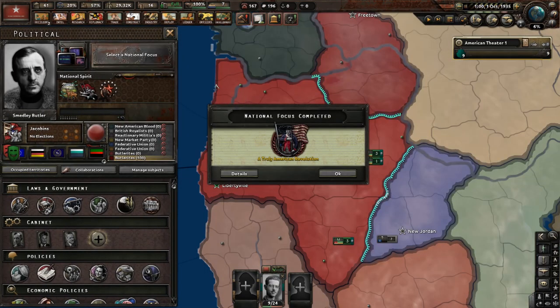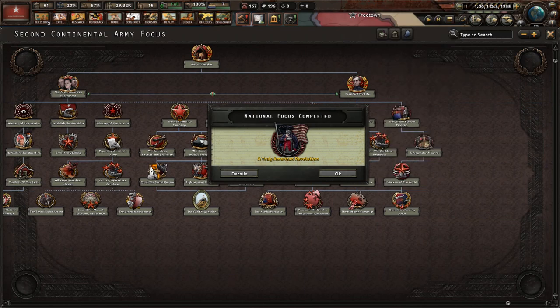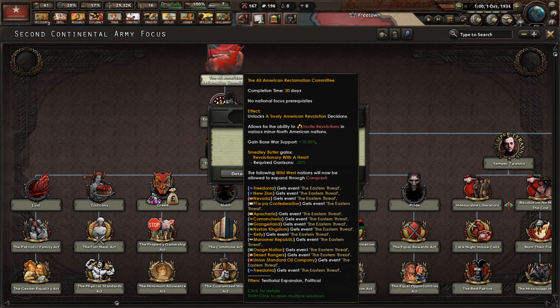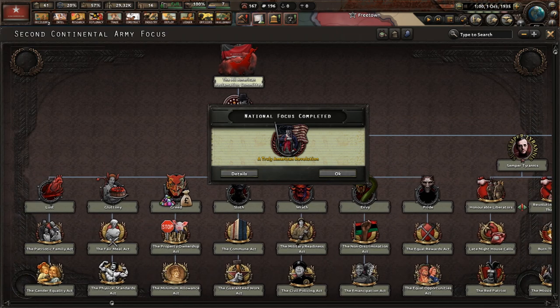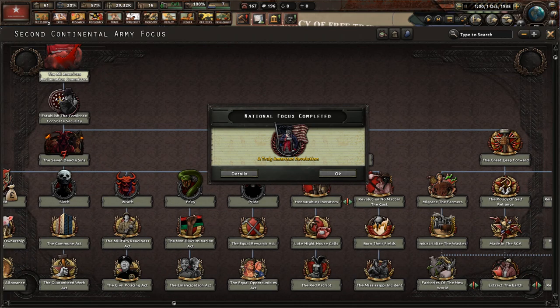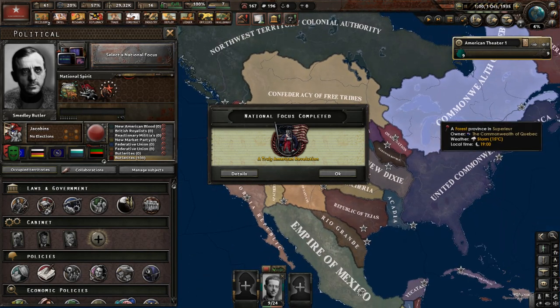With completing a Truly American Revolution, we now have this massive focus tree, which will be the last focus tree we get. It starts with the All-American Reclamation Committee. With that, I'm NickD for VIS. Let me know if you guys want me to continue this — I could do a mid-game guide continuing from where we left off today, and then a late-game guide where we'll be fighting the United Commonwealth. It'll probably be a three-part series, with this being episode one.